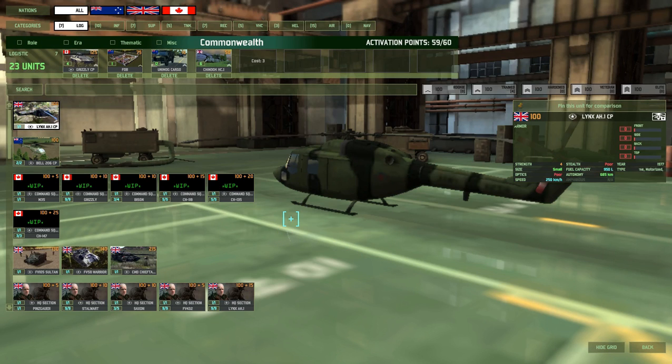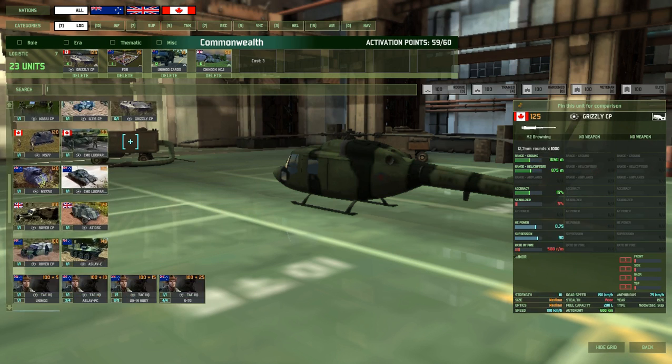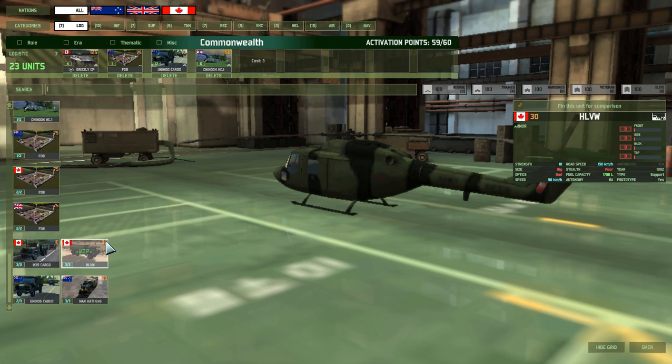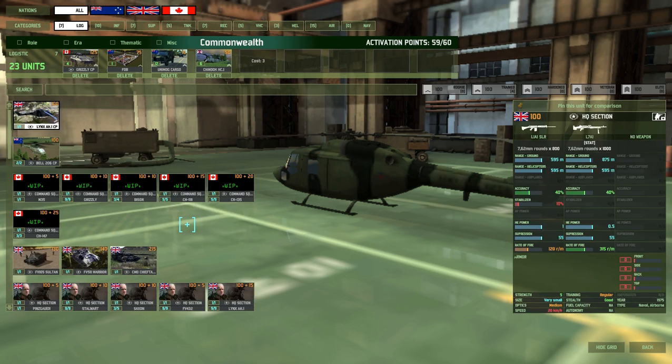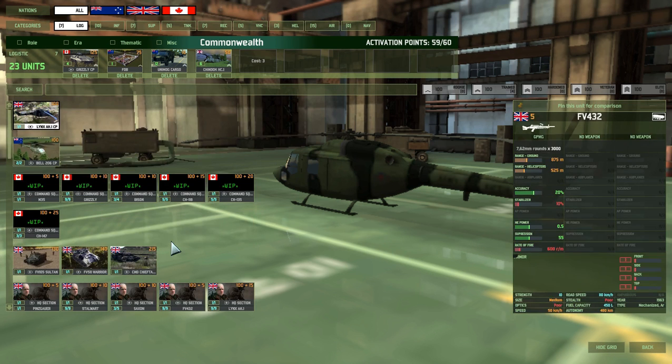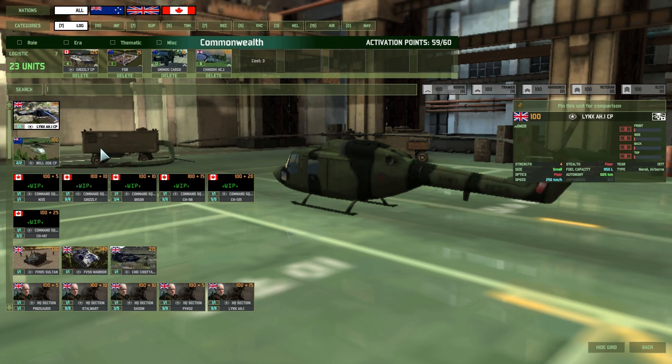Here we are once again in Wargame Red Dragon looking at the decks. We have the Commonwealth deck, which is a combination of Australian, Canadian and British units. For some reason I thought New Zealand was included but maybe it wasn't — I guess their units would be quite similar to the Australian ones anyway.